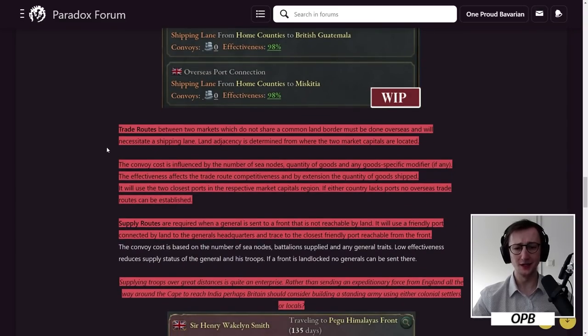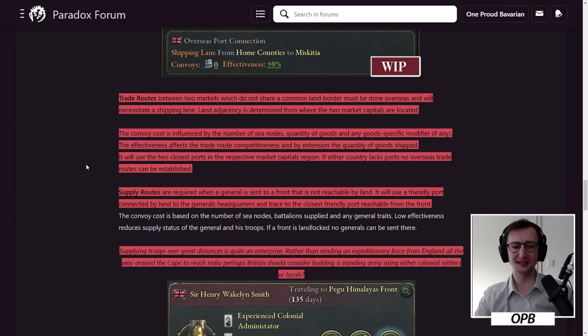Trade routes between two markets that don't share a land border must be done overseas and necessitate a shipping lane; land adjacency is determined by where market capitals are located. So Prussia would always purchase goods from Russia via land route. The convoy cost is influenced by the number of sea nodes and the quantity of goods — an important change from earlier screenshots where quantity wasn't factored in. Goods that are heavy or difficult to transport will cost more to move, incentivizing local production. This is a really solid change.